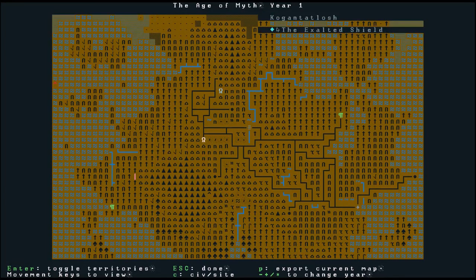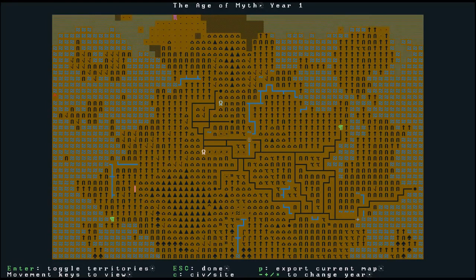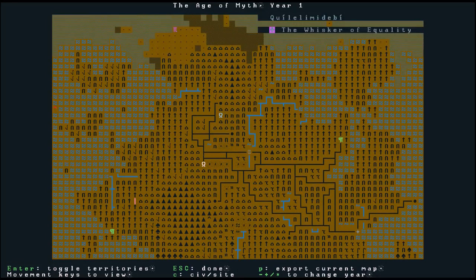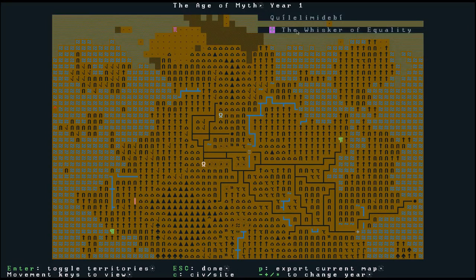There's another fortress called Kogan Tatlash and the civilization is called the Exalted Shields — both dwarves. You can see these are both dwarven fortresses — the omega symbol — but different civilizations of dwarves who might or might not be friendly to each other. Over here is a civilization of humans, and on the right-hand side is a civilization of elves — you can tell because of the mug-like shape. This one is Kulelin Debbie, and the civilization is called the Whisker of Equality. At the top is the name of the city, below that the name of civilization, and then the symbol of the civilization.